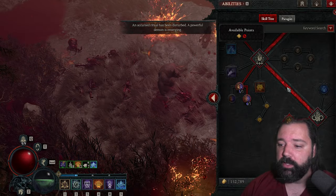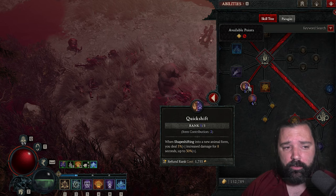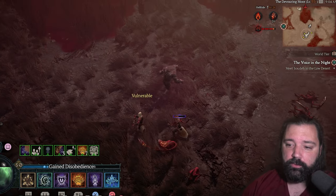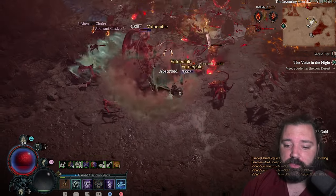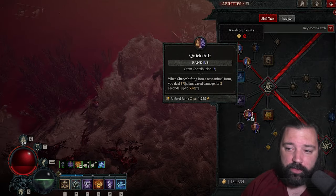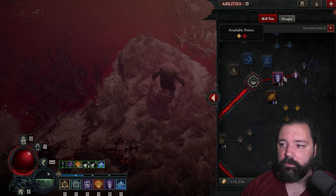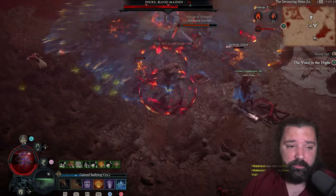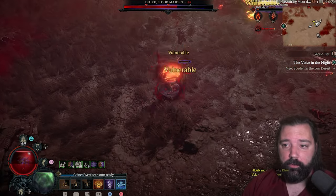First I want to talk about Quick Shift, a skill that's been redesigned this season. When shape shifting into a new animal form, you deal five times multiplicative increased damage for eight seconds — a really long duration. This actually stacks up to six times. When you gain another stack, the duration of existing stacks is refreshed, making it incredibly easy to keep these stacks active in combat provided you're constantly shape shifting.